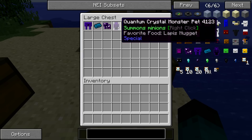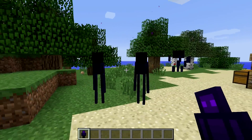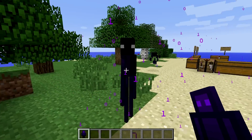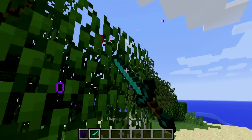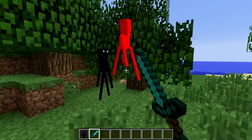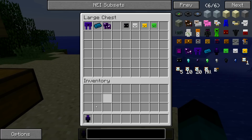Next is the quantum crystal monster, whose favorite food is the lapis nugget - not very expensive - and it can summon minions. Right clicking summons re-skinned endermen and a re-skinned blaze creature. They are pretty loud and will turn on you if you attack them. They're pretty tough as well. The quantum crystal monster could be very handy in combat.